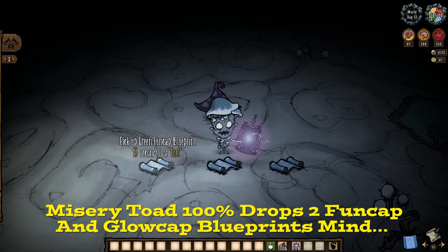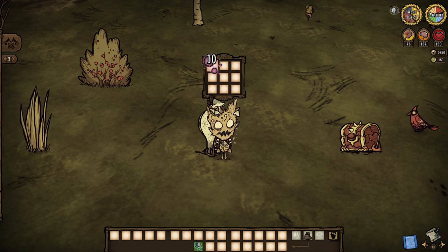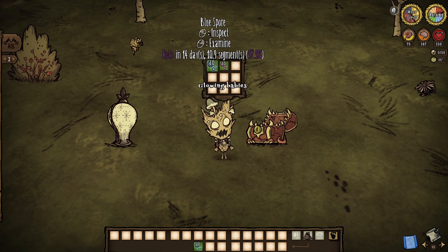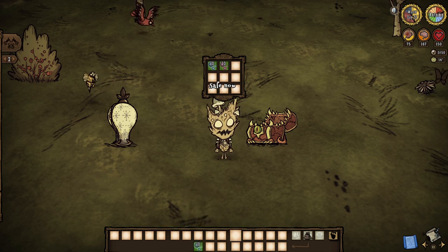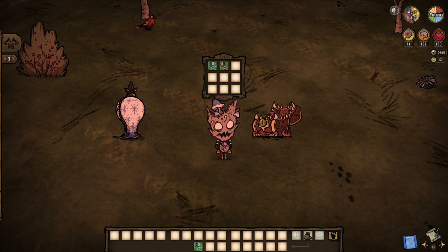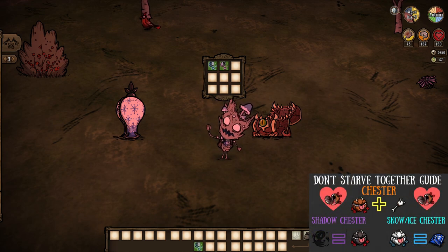Just expect a 33% chance per a different color. Before we get to how to use mushroom spores, one last segment on their spoilage timers and storage potential. Outside of our inventories, they die out in roughly 90 seconds, sometimes even less. In our inventories or a chest, we can have them for 15 days potentially, if caught fast enough. Note that ice boxes are off-limits here.